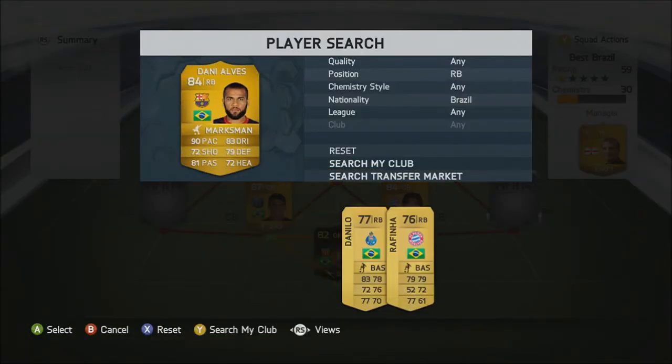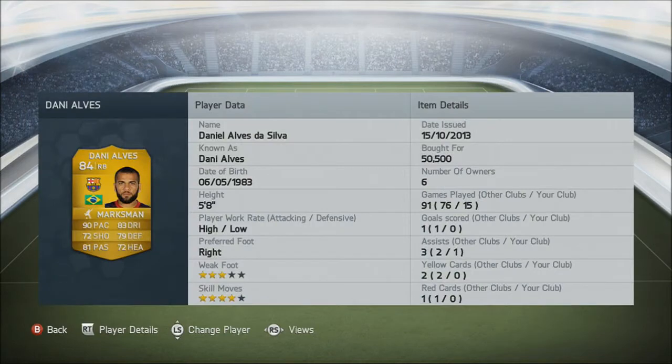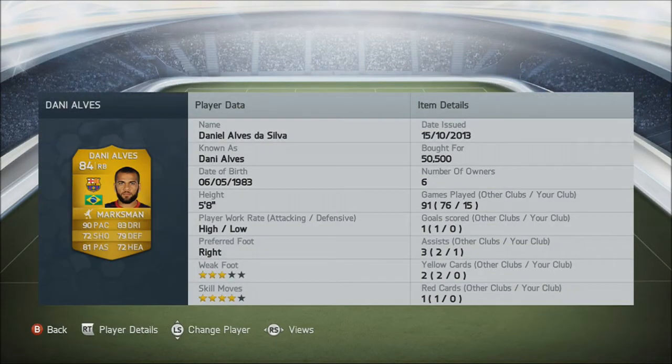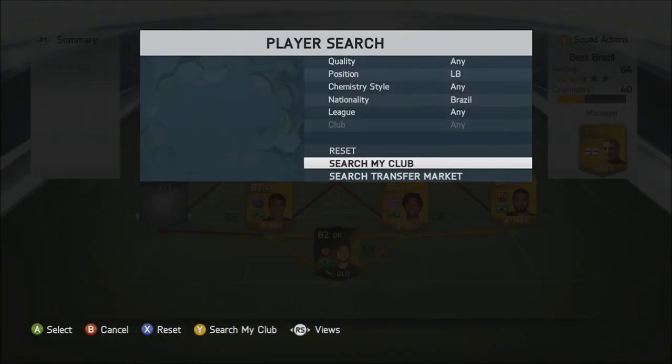We're going to get a right back and it is none other than Dani Alves. Personal opinion — he has got nowhere near 90 pace, nowhere near. He's getting outpaced by like Simone Pepe from Juventus who's got like 86, 87 pace. I reckon Dani Alves has got like 78 pace, no jokes. He is slow as hell, but best Brazilian right back in the game so he fitted in amazingly to the squad. His price — 50,000 coins, a lot cheaper than last year's card.